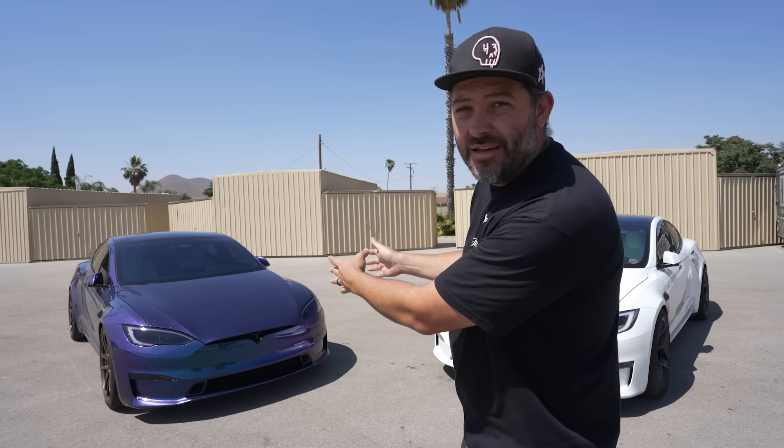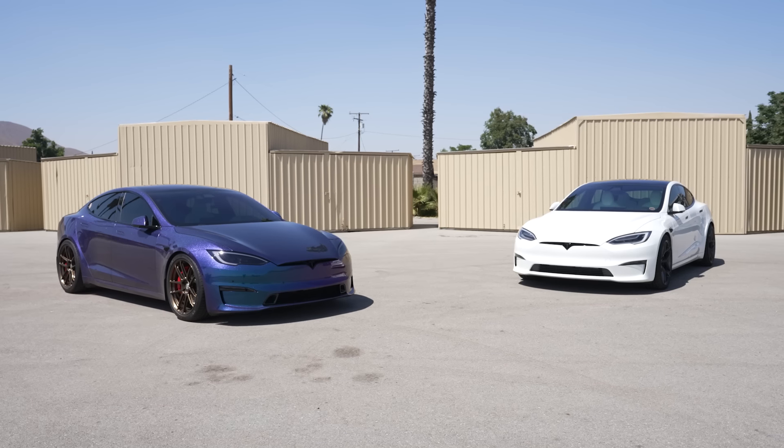Alright, new concept — we're going to call it This Versus This. Because this right here is a Tesla Plaid, and this is also a Tesla Plaid. Virtually identical. This one does have track mode unlocked, which technically makes it faster.